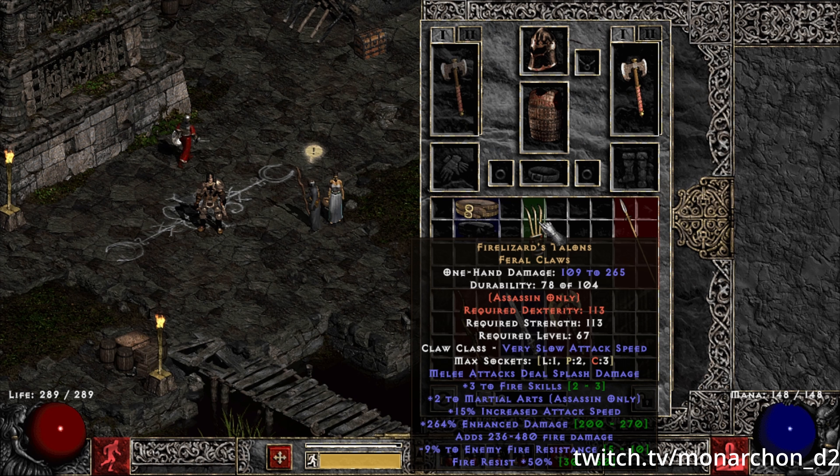Next is Fireless's Talon. This claw is one of those that even if you hit a decent slam on it, you can never really sell them after a few weeks into a season. Minus enemy fire resistance doesn't work on traps — it only works for percent elemental damage. This claw has plus two martial arts skills and is mainly designed for fist of fire. Now with the updates to fist of fire, I feel like this could have some increase in value this season, so make sure to pick those up and slam them.